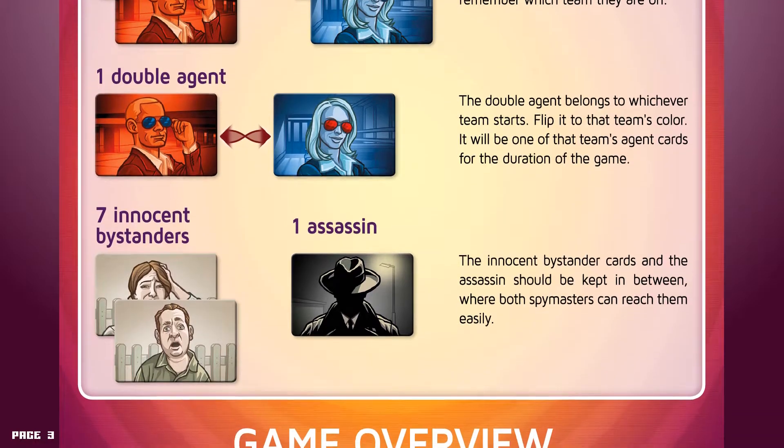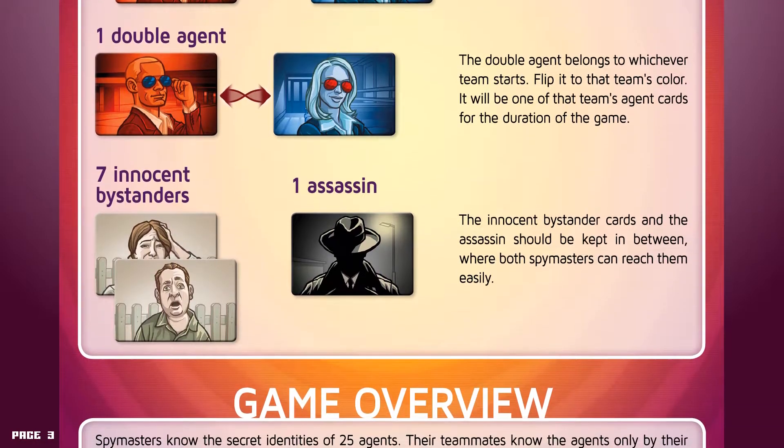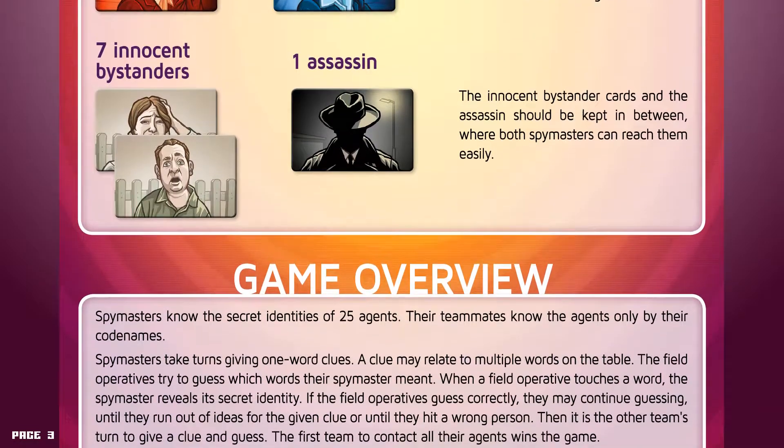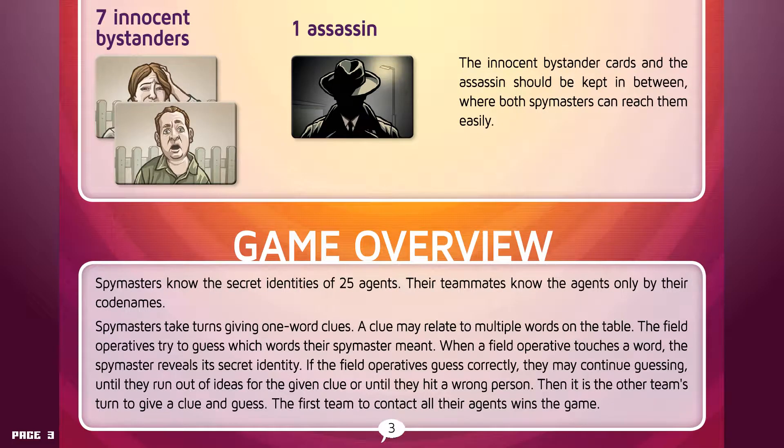The innocent bystander cards and the assassin should be kept in between, where both spymasters can reach them. Game Overview. Spymasters know the secret identities of 25 agents. Their teammates know the agents only by their codenames. Spymasters take turns giving one-word clues. A clue may relate to multiple words on the table. The field operatives try to guess which words their spymaster meant. When a field operative touches a word, the spymaster reveals its secret identity. If the field operatives guess correctly, they may continue guessing until they run out of ideas for the given clue or until they hit the wrong person. Then it's the other team's turn. The first team to contact all their agents wins the game.